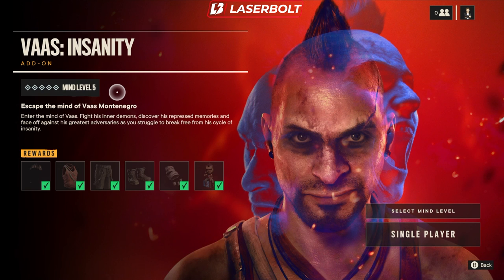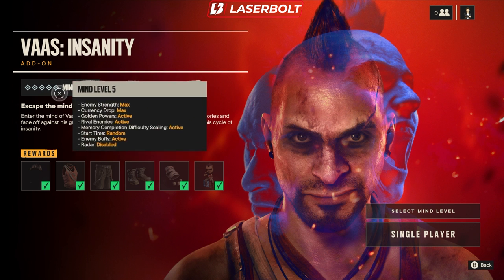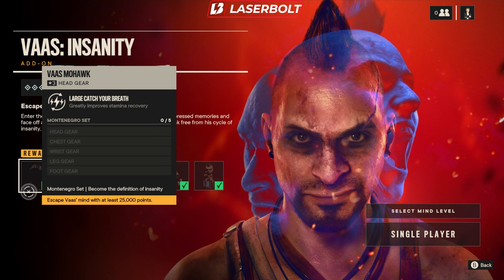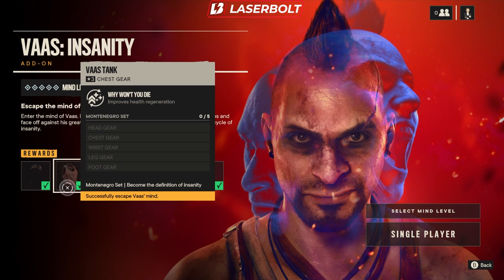To unlock the Voss Insanity gear set for your character so you can use it in the main game, the first thing you'll notice is whenever you launch the Insanity DLC, it's going to tell you the rewards you get for completing each objective. Let's go over each individual thing and tell you exactly how you're able to obtain it. Starting with the Voss Mohawk, which requires escaping Voss's mind with at least 25,000 points — this is the most difficult one, so we'll leave that for last.